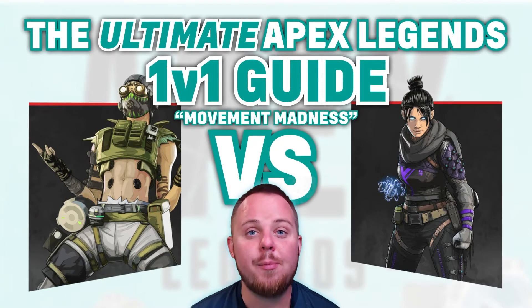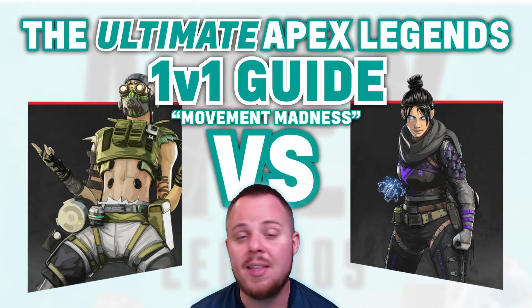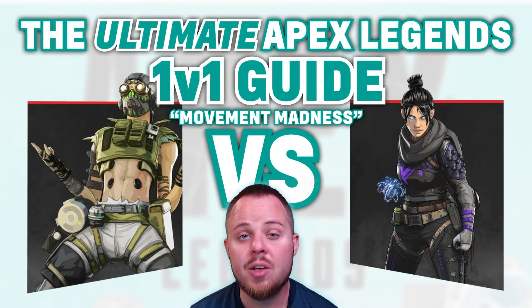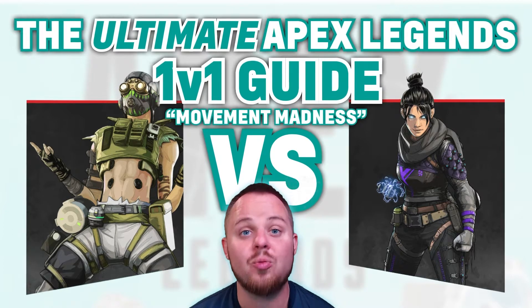In today's edition of the Ultimate Apex Legends 1v1 Guide, we're looking at two of the top-tier Legends in the entire game. Both Legends are masters of movement and are highly selected in the competitive scene. Octane vs. Wraith.